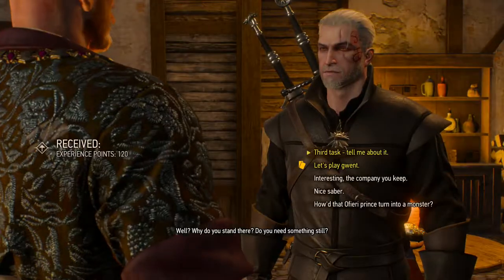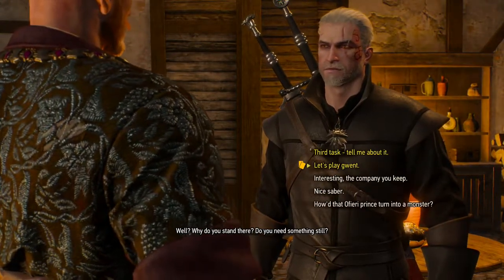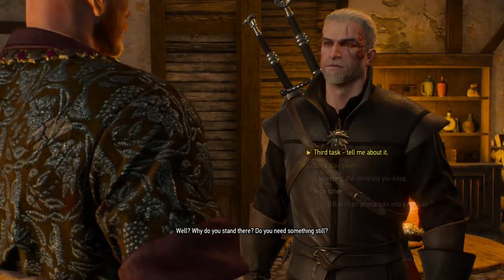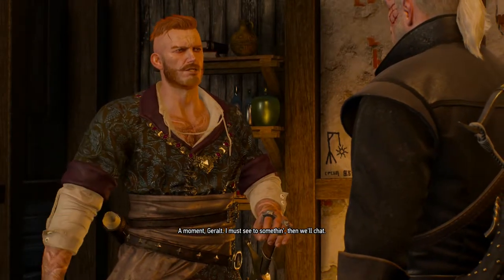So let's see what your last wish is. Third task — tell me about it. Nice saber. Interesting. I can't even ask him about the love letter. Seriously? That's too bad. Third task, tell me about it. Third wish — time you stated it. A moment, Geralt. I will say something, then we'll chat. You there — yank the heron out the barrel. Okay, they were kicking that barrel constantly. Is there someone in there? Who's in the barrel?